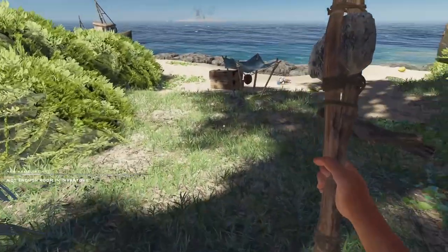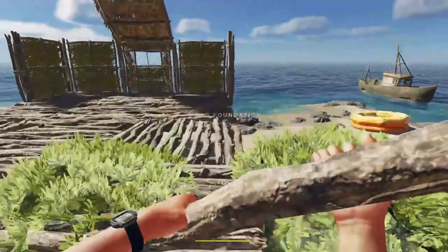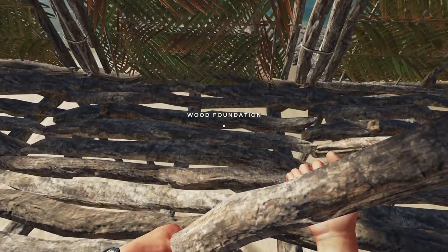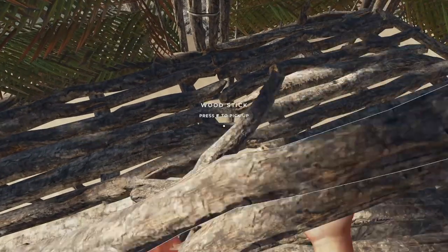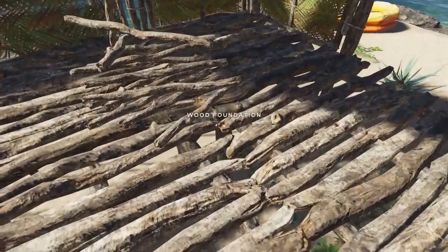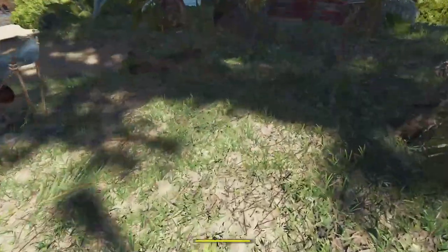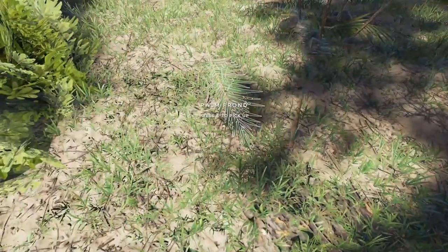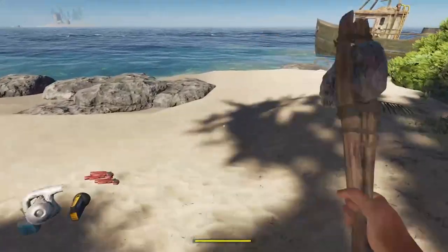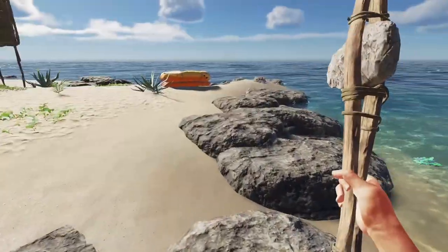Let's set this down. We're gonna go throw the sticks up on here cause this is where we're gonna be using them anyways. Where'd I put my axe? I just randomly dropped it somewhere. Oh jeez, I thought I had lost it. Let's go see if any rocks have dropped.